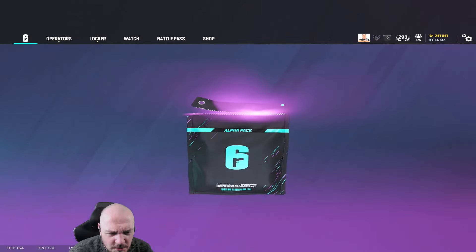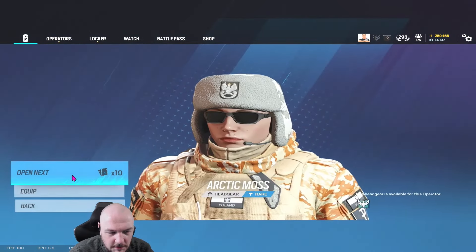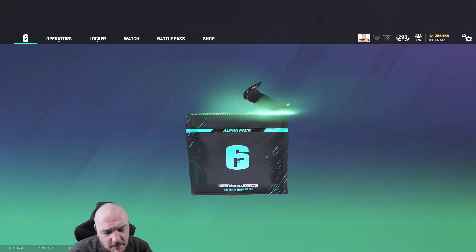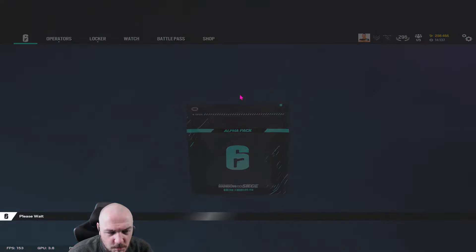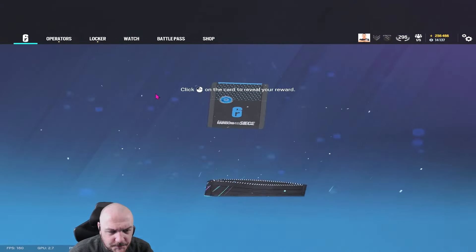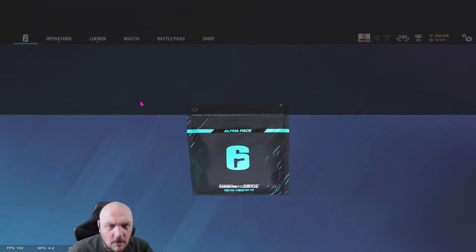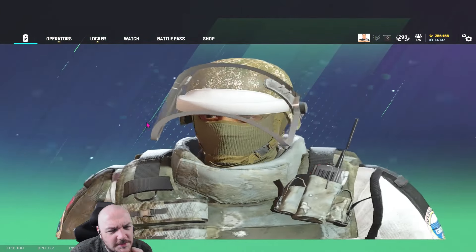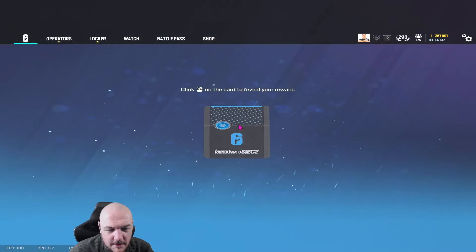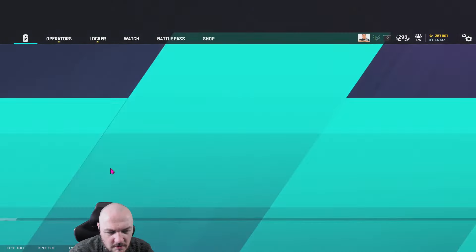Pretty pleased with that. Get on the packs quickly - 19 packs, let's get them open. By the way, just letting you know my alpha pack luck is absolutely shocking. Out of 19 packs you'll probably see maybe three purples or gold if so. Ready for the new season - don't forget the charm is out. Two purples and a gold - three purples and a gold out of 19. Don't recognize that, although that's not to say it's new.